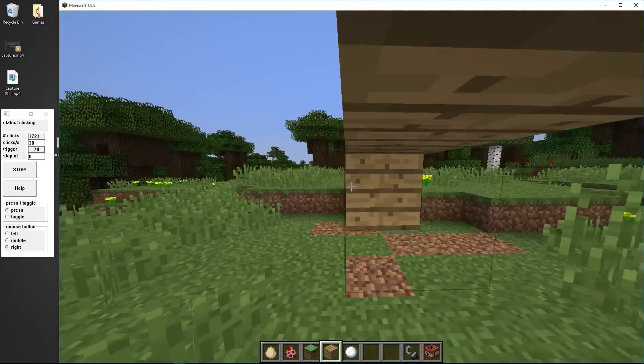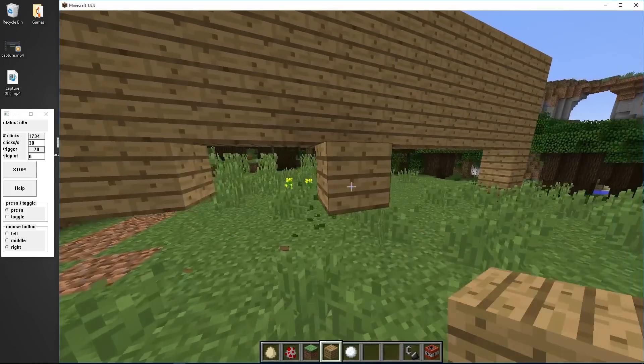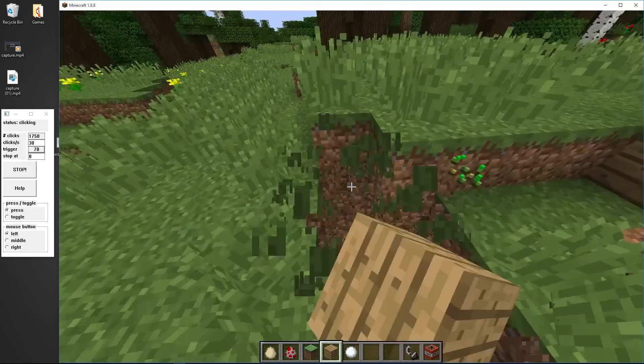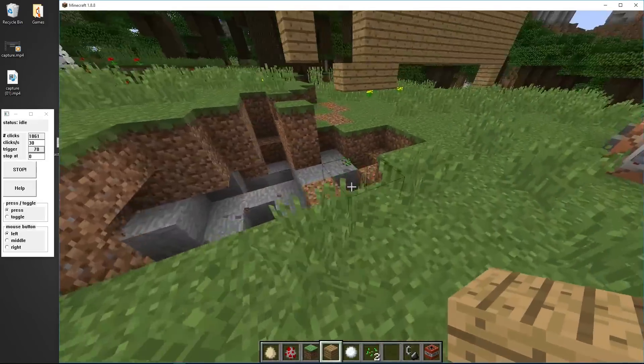It's much easier when you fly. You can see I kind of got off there, but you get the idea. And if I wanted to destroy blocks, I'd go over here and select left click. Then I could just hold it in and start destroying tons of blocks at once — you could dig a serious cave.